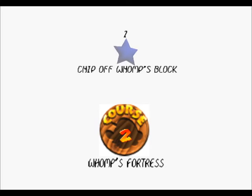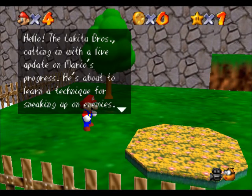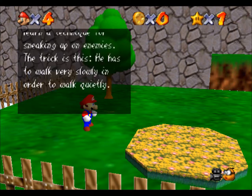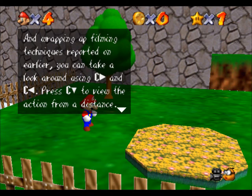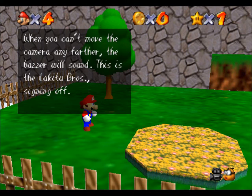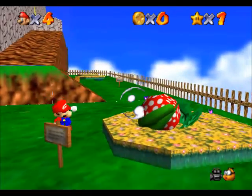Chip off Whomp's block. Whomp's Fortress. Let's head off! The Lakitu Bros cutting in with a live update on Mario's progress. He's about to learn a technique for sneaking up on enemies. The trick is this: he has to walk very slowly in order to walk quietly. You can take a look around using C-right and C-left. Press C-down to view the action from a distance. When you can't move the camera any further, the buzzer will sound. This is the Lakitu Bros signing off.